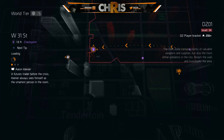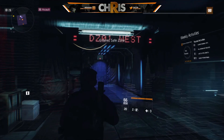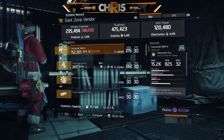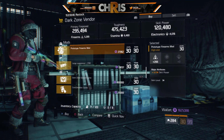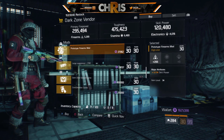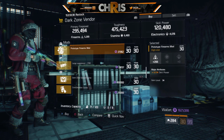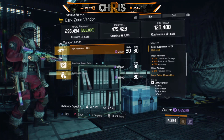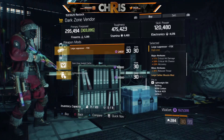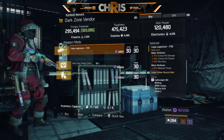Over at West 31st Street there's a Firearms/Skill Power mod — also a must pick up, highly recommended for so many different builds. It's almost max Firearms at 3,134 Skill Power for 21,000-something dark zone funds. The Firearms stat is really high — definitely a must pick up.